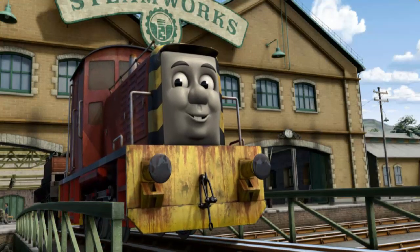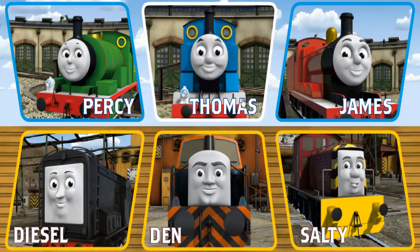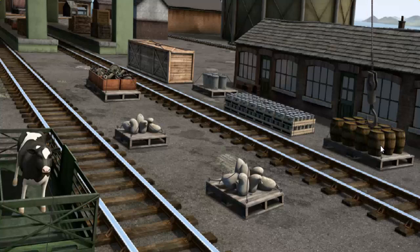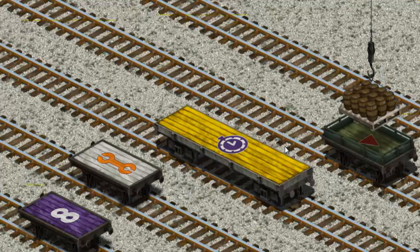Salty arrived proudly at the steamworks. With your help, he was right on time. Play again. It's a busy day at Brendam Docks. Thomas and his friends have many deliveries to make. Choose who will make the next delivery. Diesel must deliver the water barrels to the steamworks. Help Cranky find them. There you go. Let's lift and load. Now the cargo must be loaded. Hold on.